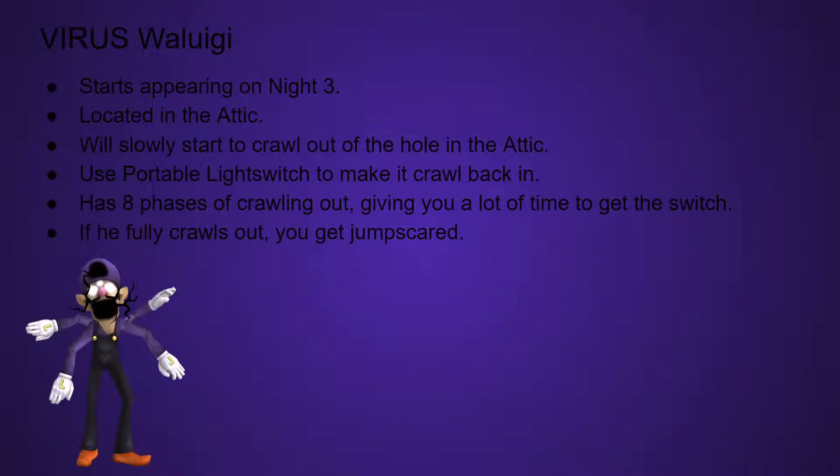Virus Waluigi starts appearing on Night 3. He's located in the attic and only the attic. He will slowly start to crawl out of the hole in the attic, and you have to use the portable light switch to make him crawl back in. He has 8 hit phases of crawling, giving you a lot of time to get the switch. If he fully crawls out, you get jump scared.